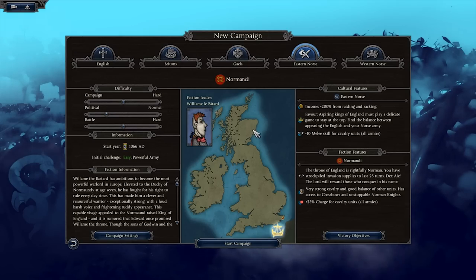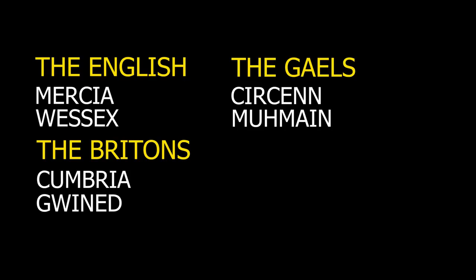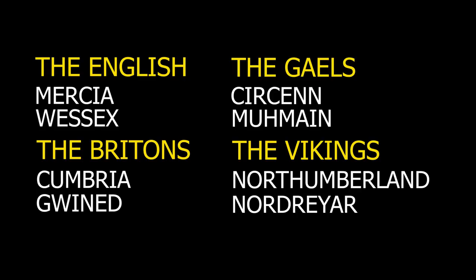Alongside this brilliant faction, 1066 comes with nine other playables, including the English with Mercia and Wessex, the Britons with Cumbria and Gwynedd, the Gaels with early Scotland and Mumaine — which I think is early Munster — as well as the Viking invaders, which at this point are pretty much settled kingdoms with Northumberland, Nordriar, and Sudriar.